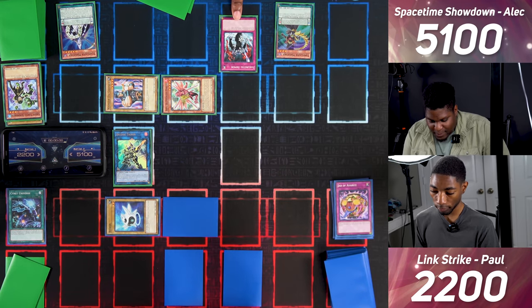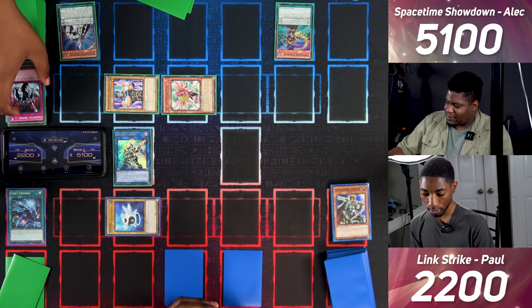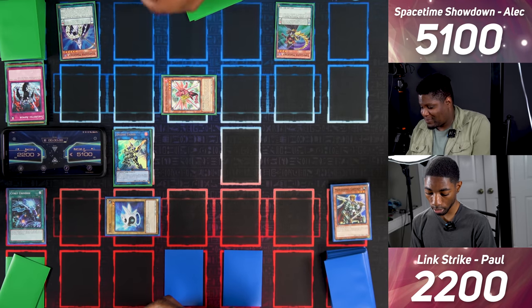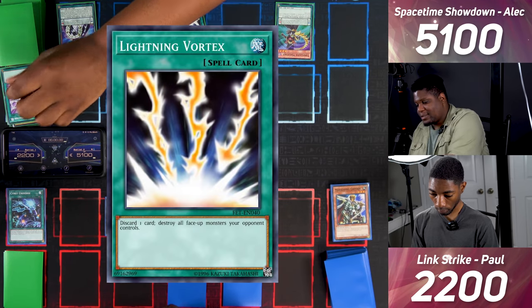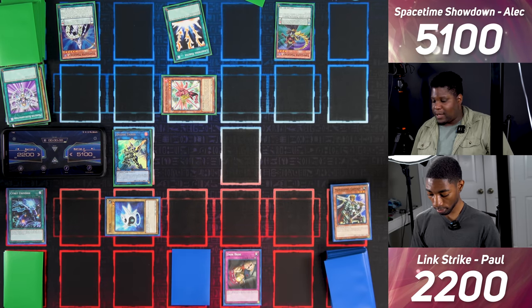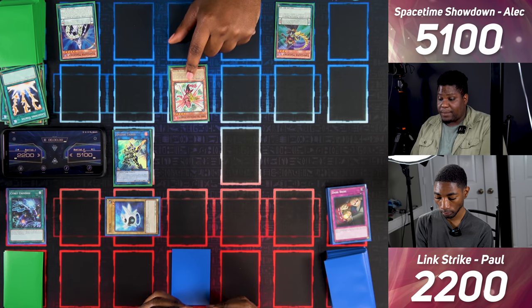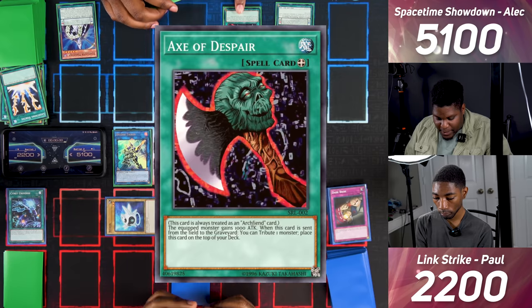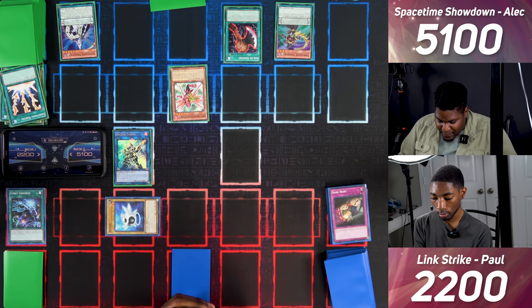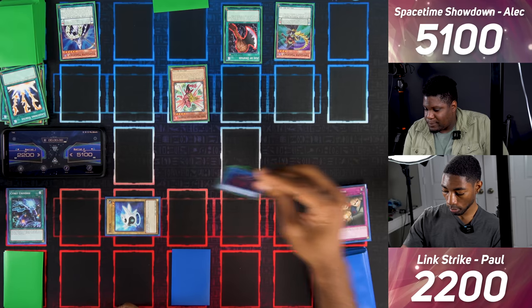Since you're targeting Decode Talker, I activate his effect — I Tribute Marauding Captain, who he points to, and negate and destroy Sakuretsu Armor. The attack goes through, Warrior Dygrapher is destroyed. I draw and activate Lightning Vortex to destroy all face-up monsters you control. I activate Dark Bribe to negate it — you get to draw one card. I switch Arnest to attack position and equip him with Axe of Despair for 1000 attack. Arnest attacks Decode Talker and destroys him, dealing 100 damage.